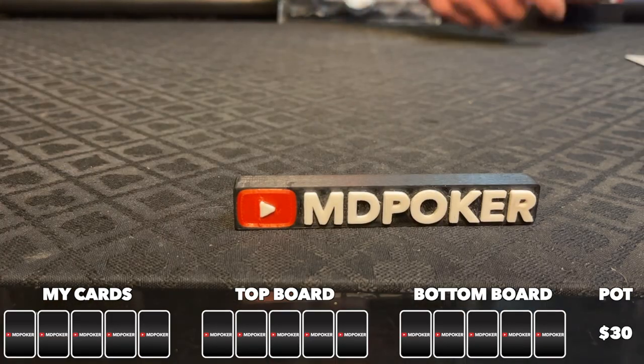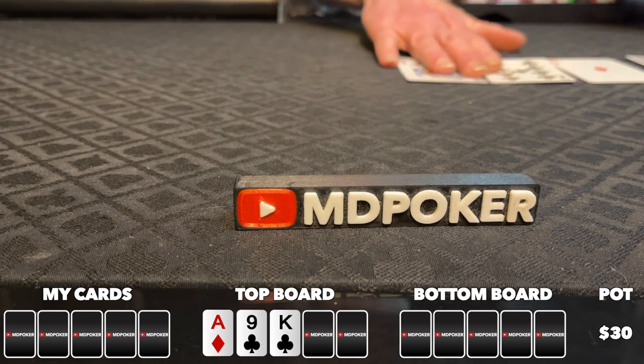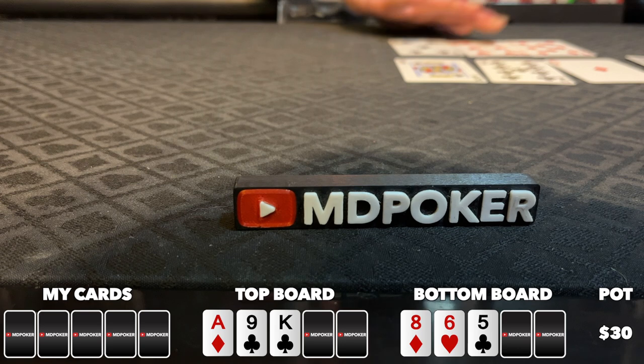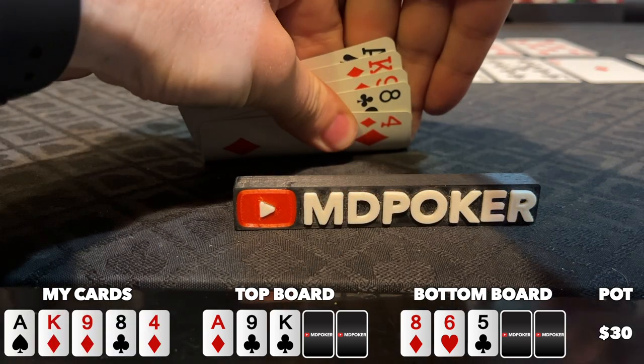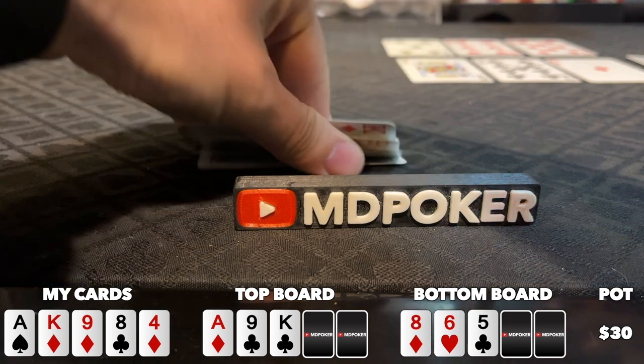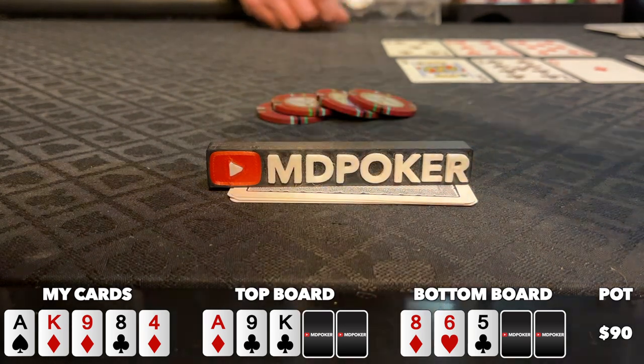In this one, we're playing a double board 5-card PLO bomb pot. Six of us see a flop of ace-9-king-2 clubs on top, 8-6-5 rainbow on bottom. I look down at ace-king-9-8-4 in middle position. I flop top 2 pair and a backdoor nut flush draw on top, a pair of 8s and a gut-shot straight draw on bottom. Action checks to the cutoff who bets 20, under the gun calls, and I make the call as well.